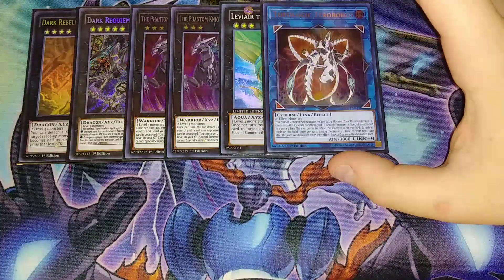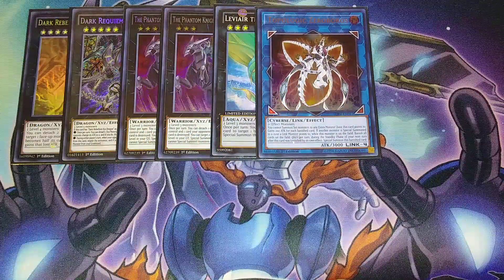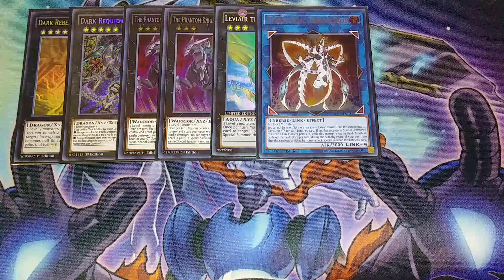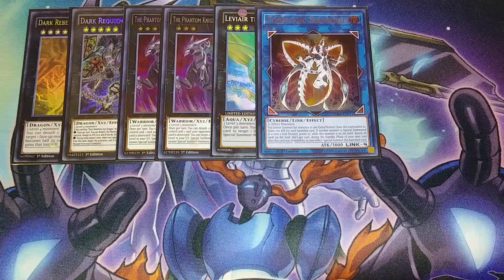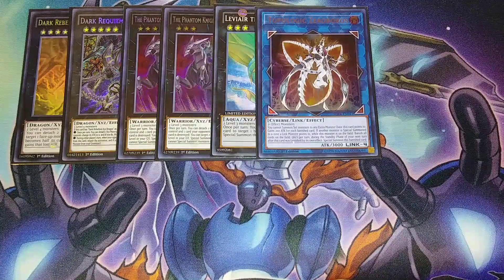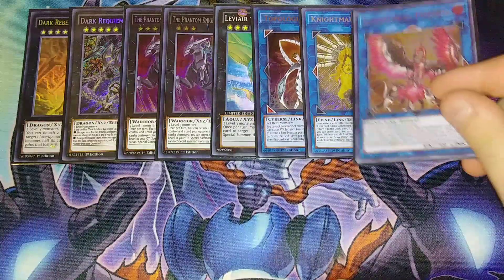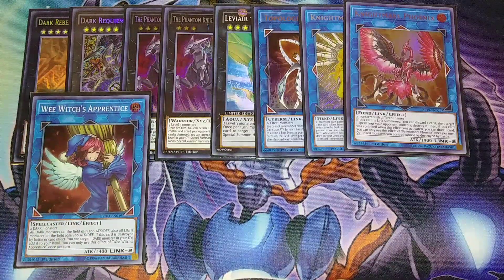One copy of Topologic Zero Boros, which I consider one of the boss monsters of this deck alongside Dark Requiem. For every banished card, this card gains 200 attack — and you banish a lot of cards. When you or your opponent special summons a monster to a link zone this card points to, it banishes every single face-up card on the field. You can swap it for Boarload or Boarload if you prefer, but I really like Zero Boros here. Unicorn because it bounces cards, Phoenix because it pops spells and traps. One copy of Wee Witch's Apprentice because it increases dark monsters' attack by 500, and the majority of what we're playing is dark.